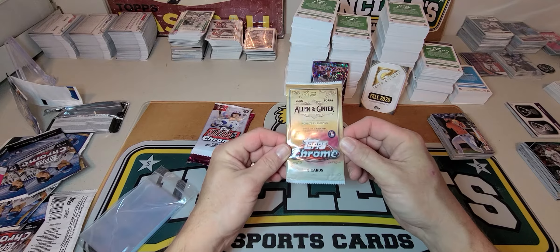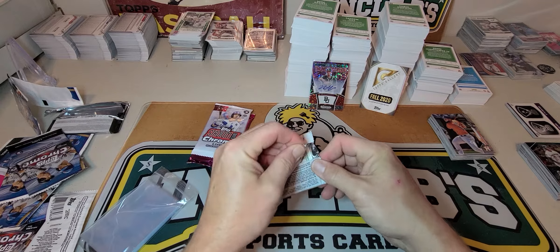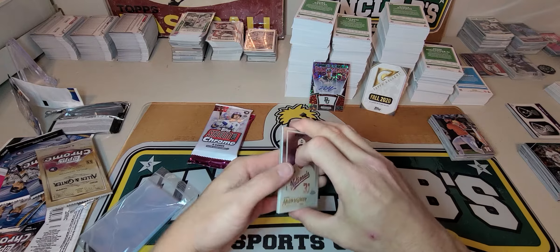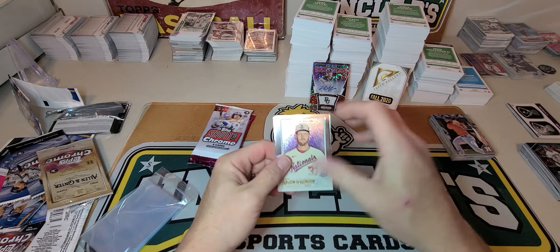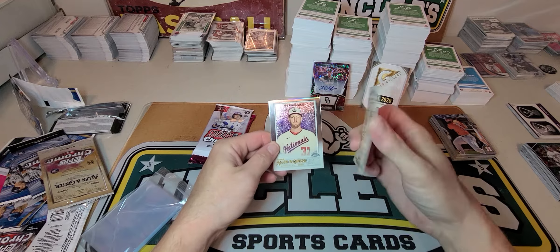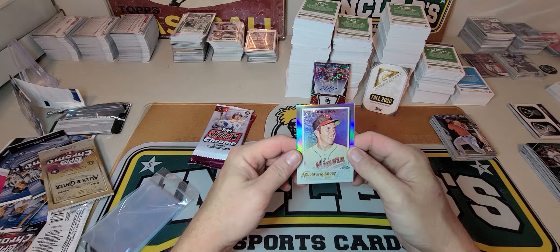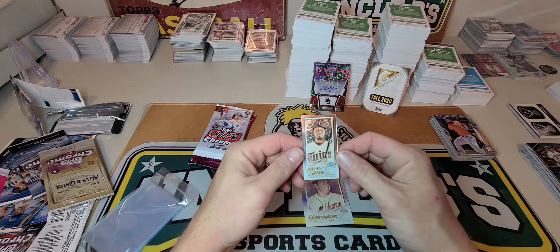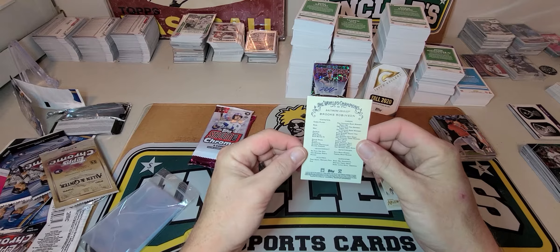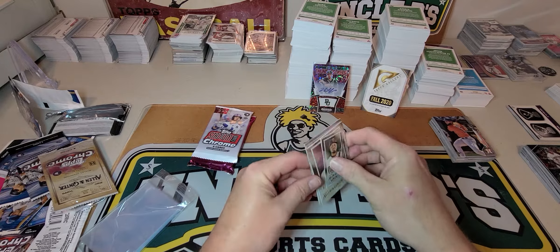Alright, Allen and Ginter Chrome Premier Edition — four cards, hobby pack. I don't think I've even seen any of this opened. There's a mini in here. Pulled from the back: Alex Rodriguez, Strasburg, a chrome of Robinson, and a mini of Arzara — and the Robinson refractor. Cool Brooks Robinson for the Baltimore Orioles fans.